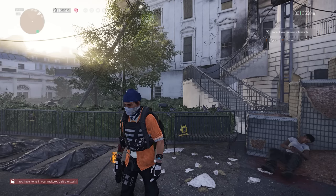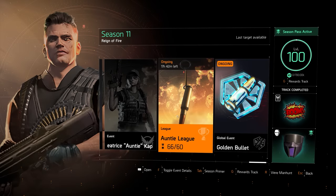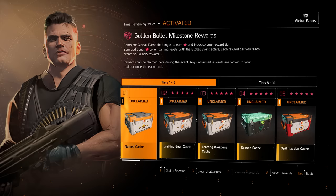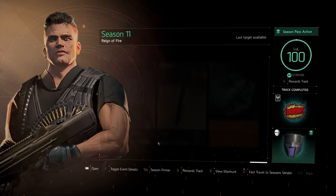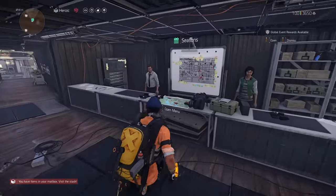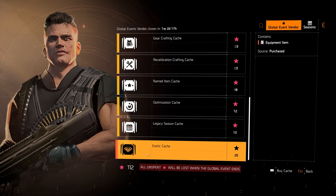Moving on, the next way to get exotic caches is through season activities — the League (the Anti League is still running) and Global Events. From the Global Event reward track you can obtain two exotic caches, which I've already claimed. You also earn Stars, and at the Global Event vendor if you scroll to the bottom, there is an exotic cache you can buy for 20 Stars. I currently have 112 Stars.